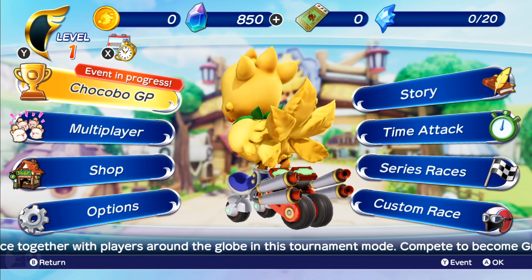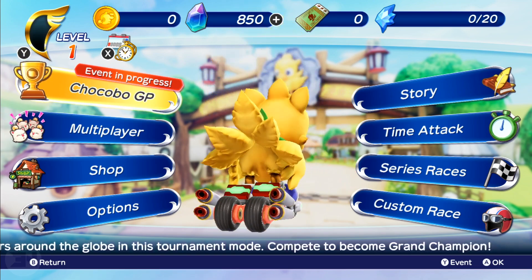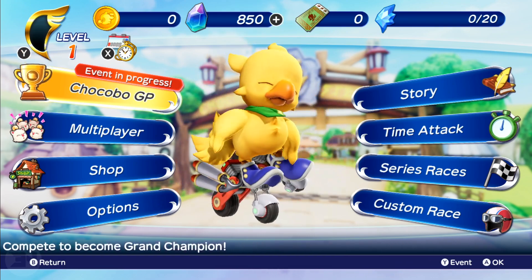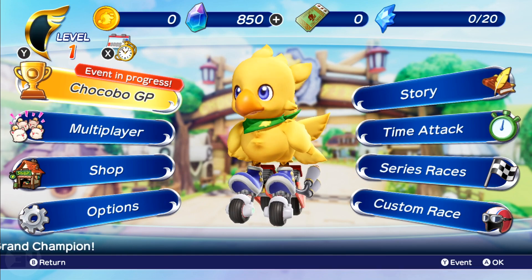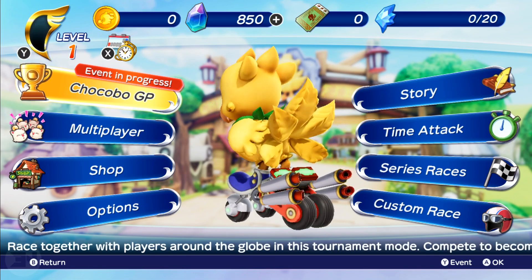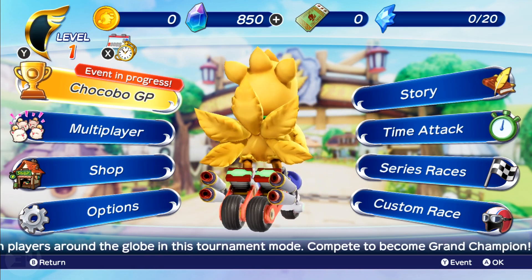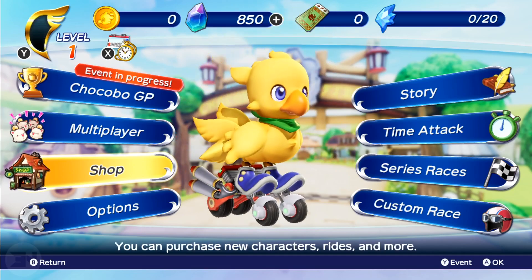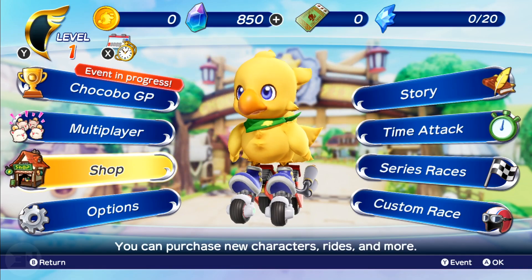From what I can see so far, you have a story mode to unlock loads of characters, with Chocobo as your starting character. There are multiple things you can do — multiplayer, Chocobo GP mode, and you can even make custom races. So straight away it looks like there's quite a few things to do in this kind of Mario Kart-esque game with Final Fantasy characters and settings.